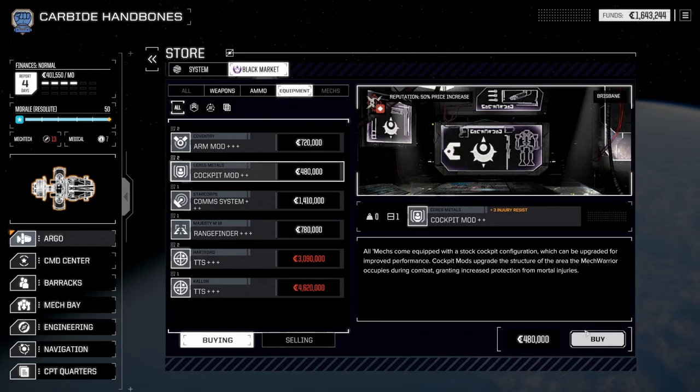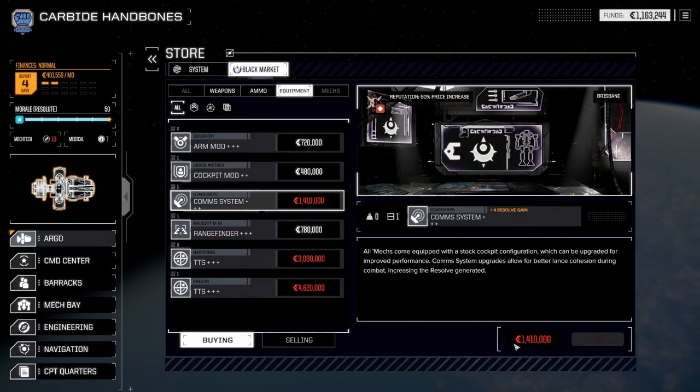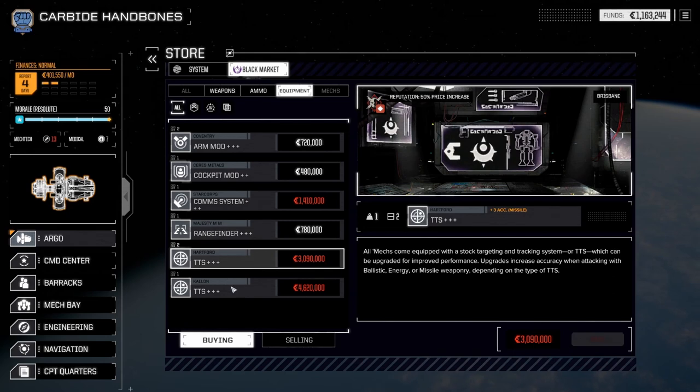I should probably get another cockpit mod. Com systems — all mechs come equipped with a stock cockpit configuration, can be upgraded to improve performance. Com system upgrades: plus 4 resolve. Oh, that's kind of nice. And then we have TTS. I would love to get more TTS. These things are amazing.